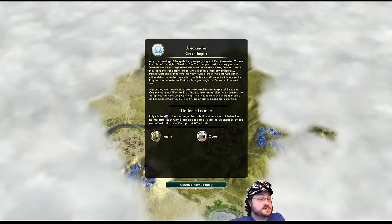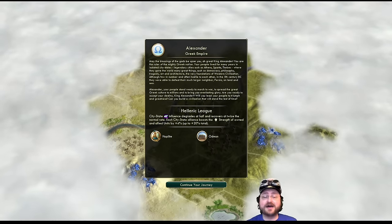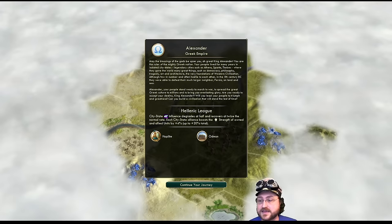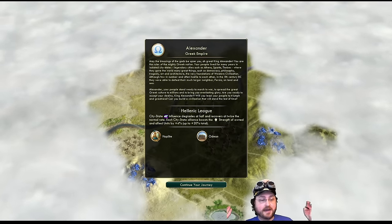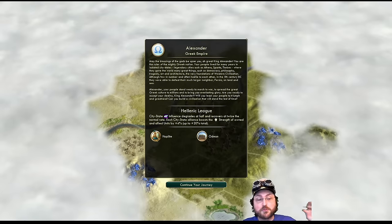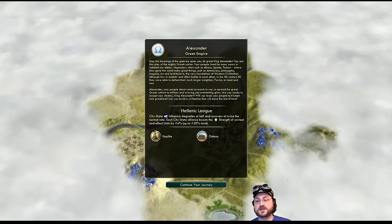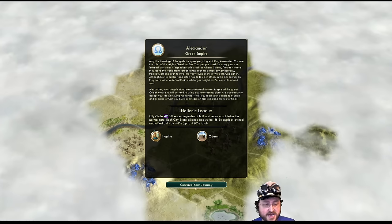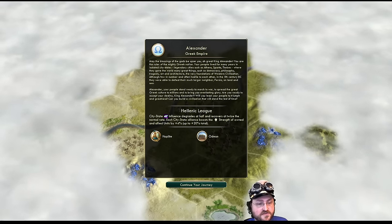I'm still playing on the Shuffle map — same map type as last time, but Shuffle gives you something wildly different every time you play. What I did is I brought up the screen and checked — I'm not on a coast, so probably we didn't get a bunch of tiny islands again. I'm hoping for something more Pangea-like or a couple of big super continents.